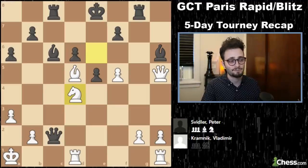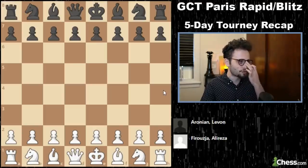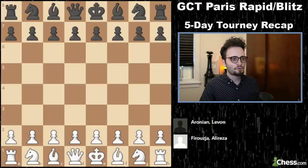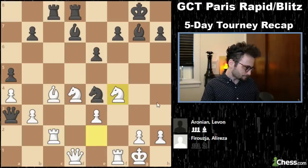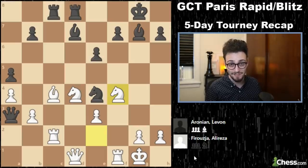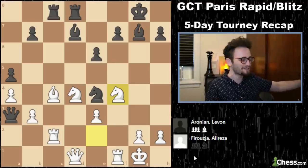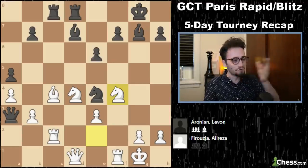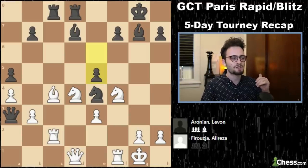However, Kramnik did struggle in the Blitz — more on that later. First I would like to show you Firouzja. I'm going to jump ahead in this game to right around here. Firouzja won five and a half out of his first six games in the Blitz. Remember I told you he struggled in the Rapid? Well, he got five and a half out of six, and he did it by baiting his opponents into tactical sequences.